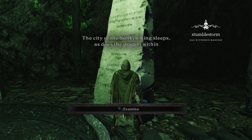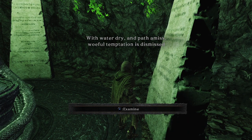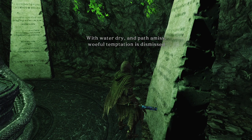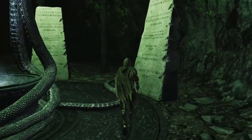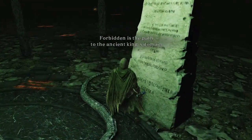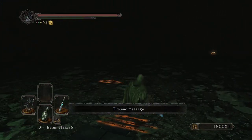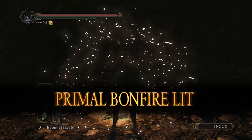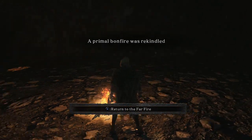'The city of the Sunken King sleeps, as does the dragon within. With water dry and path amiss, woeful temptation is dismissed. Trespassers will face adversity befitting a monarch. Forbidden is the path to the ancient king's domain.' A primal bonfire was rekindled.